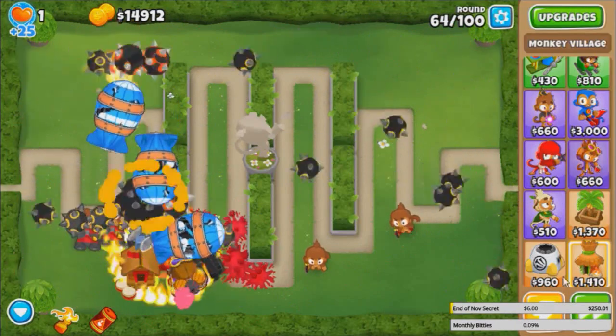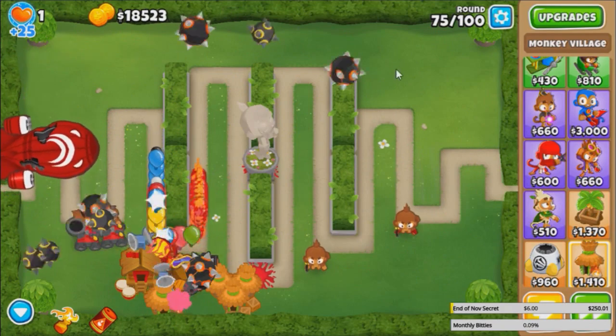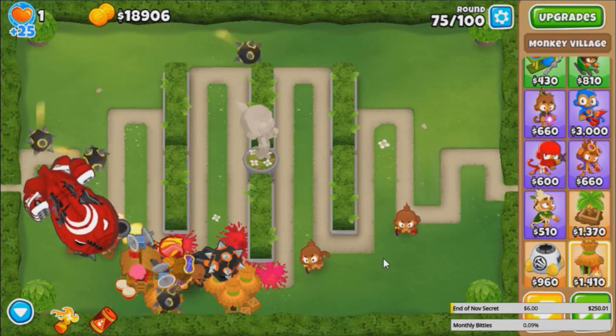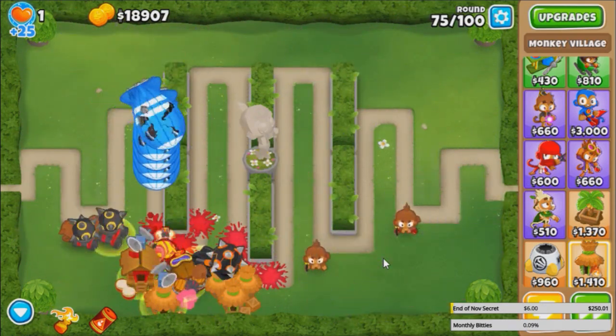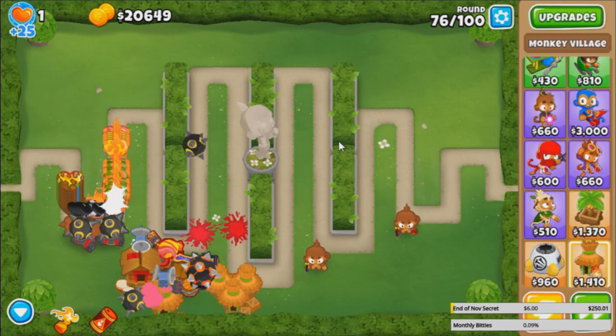Maybe we should stall the ZMGs or the bloons as long as we can — we'll do Sabotages, MOAB Glue, all that. You got no towers on the right side but you still got spikes going back there, so in case any bloons get really far there's still a chance we can save it, with the occasional Juggernaut going back and forth across these middle areas.